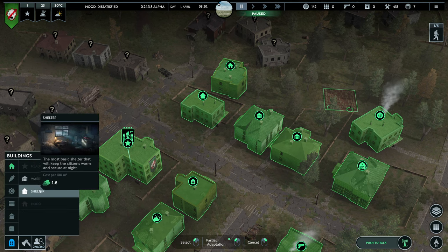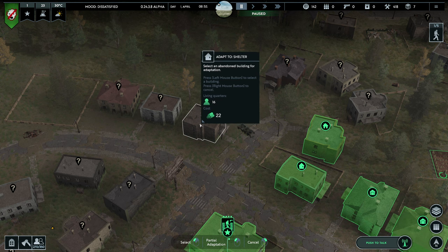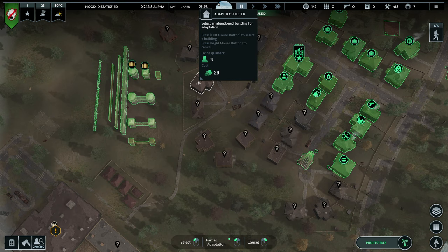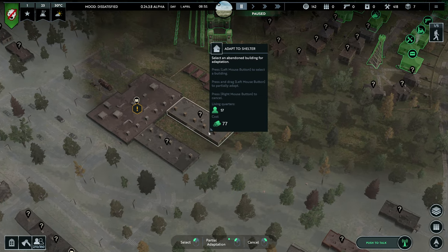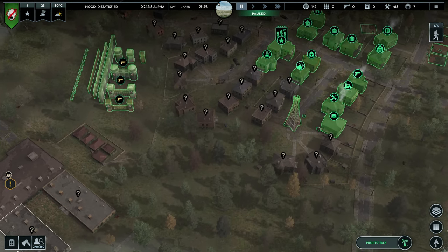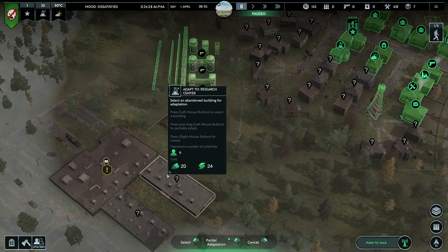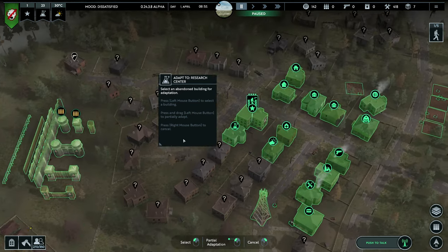All buildings need a specific amount of resources to establish, scaling with their size. For example, a building providing 16 living quarters costs 22 wood, one providing 18 costs 26 wood, one providing 57 costs 77 wood, and one providing 162 costs 218 wood. This applies to all buildings including production buildings and research centers. The bigger research center can hold 27 workers but will cost 55 wood and 68 metal — so it really takes quite a lot.